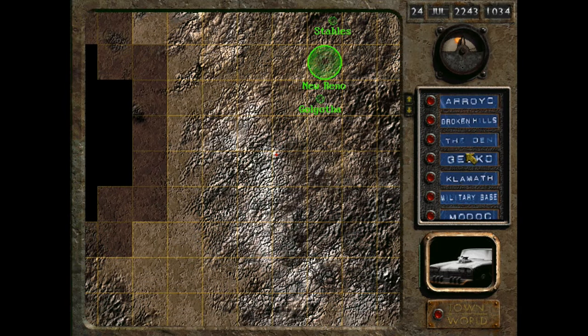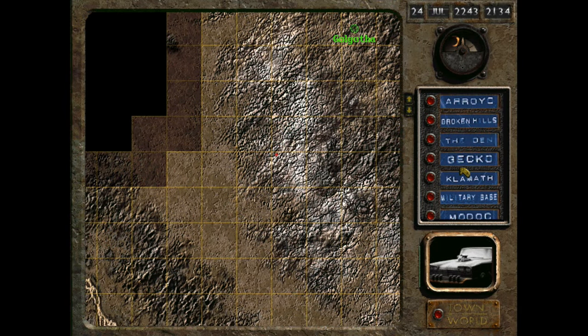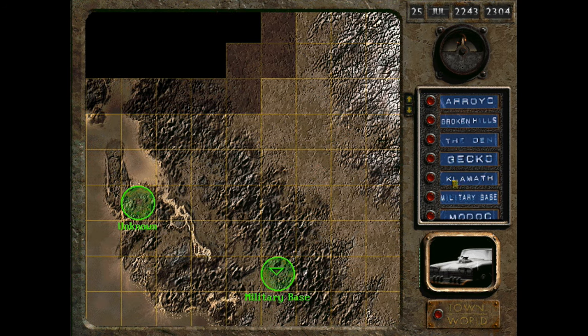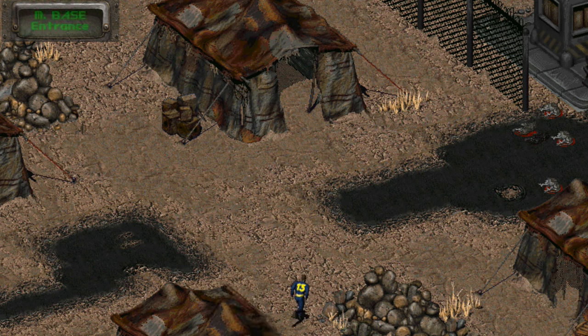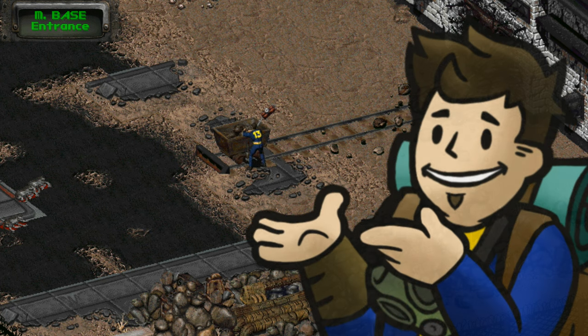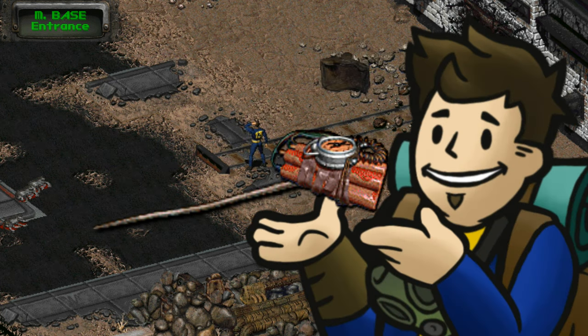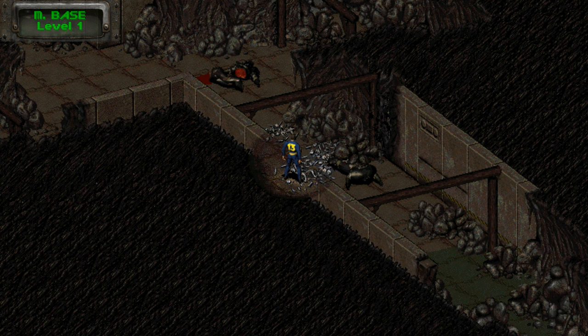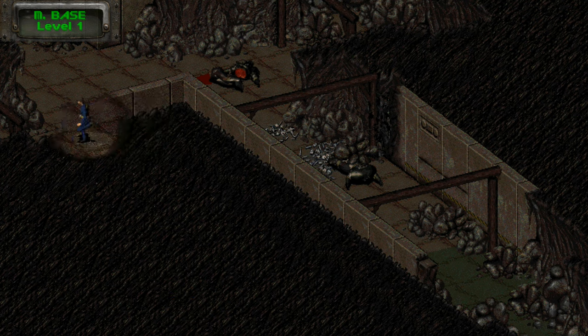Module number three is the green one which will enhance your character's perception. This one is also found in a military establishment with a similar situation as the Sierra Army Depot but without the terrifying gun turrets. On the south side of the map east of San Francisco is the military base formerly where the mutants were being created for the master's army. The entrance is collapsed but combining the mining cart, metal pole, and some dynamite — all of which can be found here — will get it back open, provided you have the strength to push the cart.